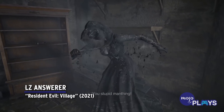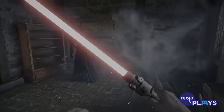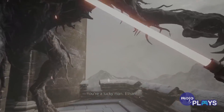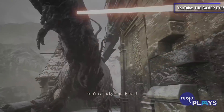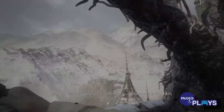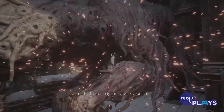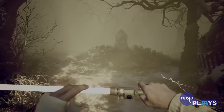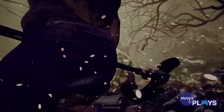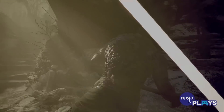LZ Answerer, Resident Evil Village. Ethan Winters is many things. A husband. A father. A man with no face. But what you may not know about him is that he is the Last Jedi. Your eyes do not deceive you, dear viewer. What you're seeing on screen is the token goofy weapon for Village, the LZ Answerer. It's basically just a lightsaber.